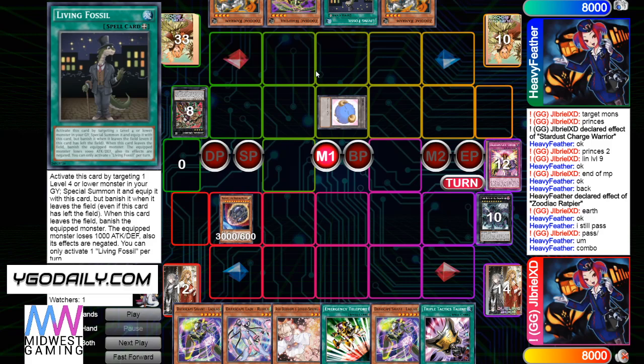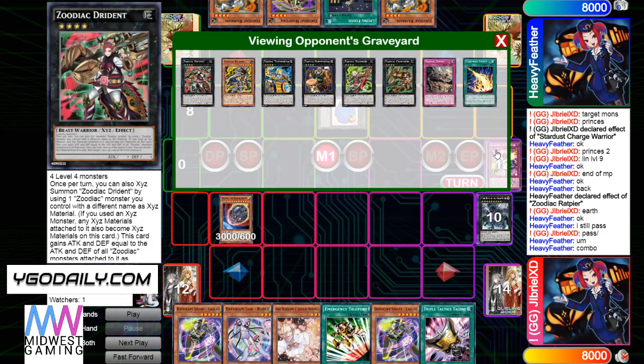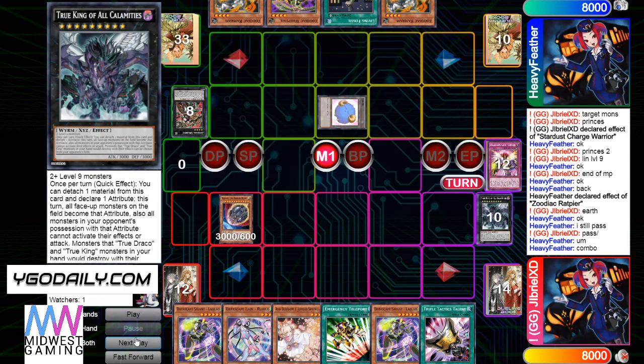Also, against Zodiac Tri-Brigade, the normal end board they make just can't beat a Dark Hole or a Geki. Like if you just Dark Hole them they go from like Wind Statue Dryden with the link on board that can banish or destroy. You can just Dark Hole or Geki. But hopefully there's a board that they make that sets up an actual negate, because that was just a board I've been seeing.